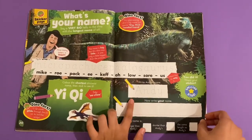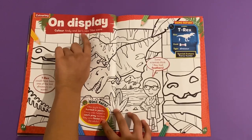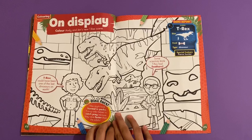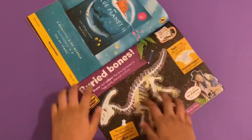Then you can wear your special sticker — you can write Andy's name and yours on display. Colour Andy and Jen's new T-Rex scene — so this is another colouring-in page. And there's the gizmo report about the T-Rex.